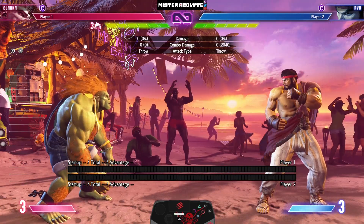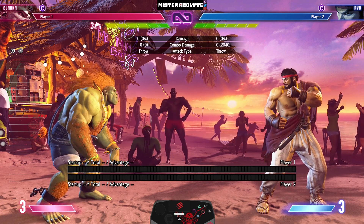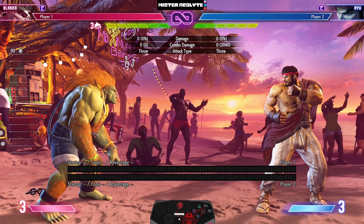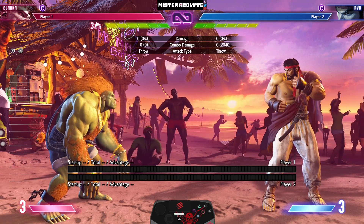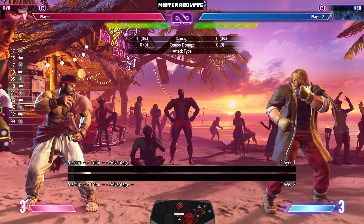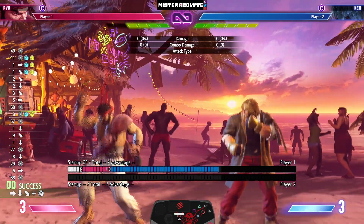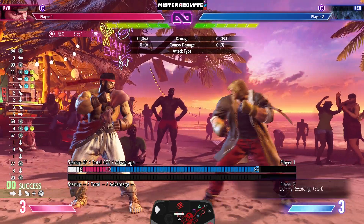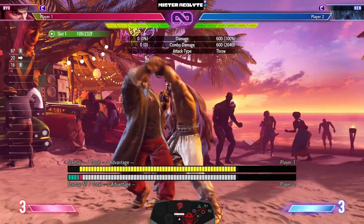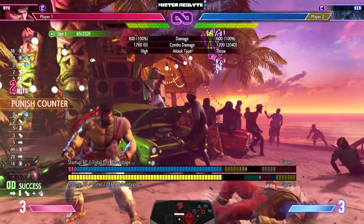Now that we've gone over neutral and combos, let's talk about the last thing: defense. This is another area where a charge character is even easier than a more traditional character. If I'm a traditional character like Ryu and I'm in trouble, my reversal is a DP — forward, down, down forward, and two punches. I've got to do a whole series of inputs, and that series has to be completely perfect. If I mistime it, I'm going to walk into a button and get counter hit.